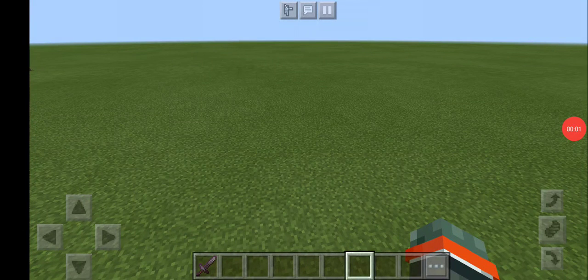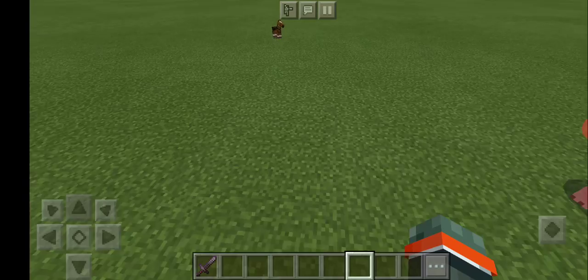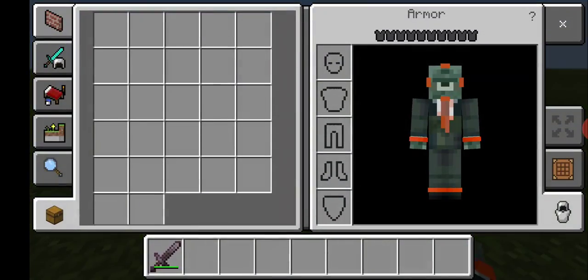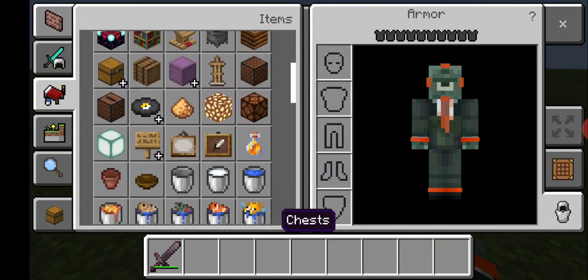Welcome back to another episode of cool stuff that you can do in Minecraft to impress your friends. I just thought of the name right now, that's why I didn't say it in any other episodes. But today we are going to create an upside down island.